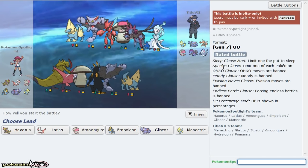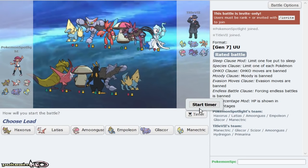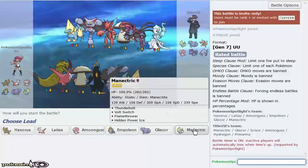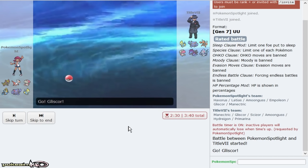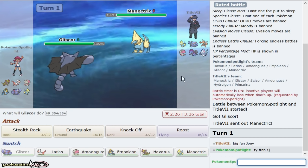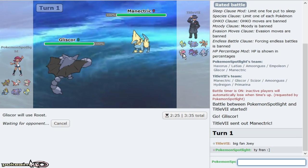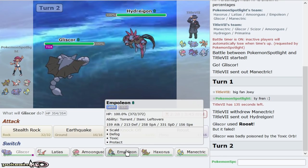I know it's Scarf Haxorus too. I'm really glad Gliscor is there because it should eat a hit from everything. I'm going to eat this HP Ice and make sure I keep my Toxic or back to it so I can come in on Amoonguss and get up my rocks later. He goes Hydreigon right now — is this boy Specs? That'd be a little bit better for me. It's actually Life Orb okay.